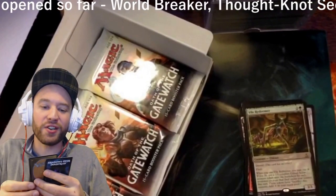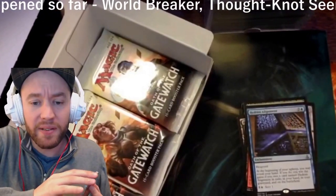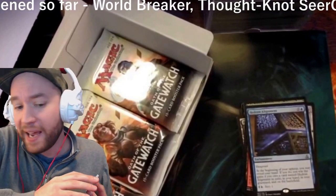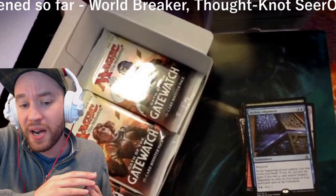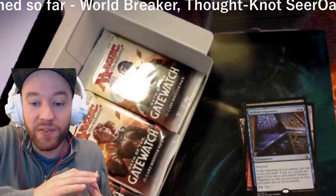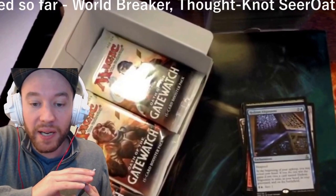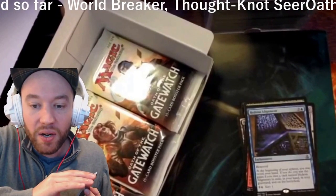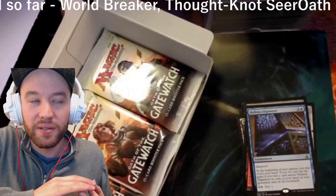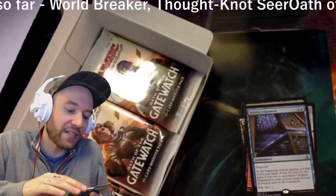Kissing it in the front didn't help either — it's a Hedron Alignment. Blue and two colorless enchantment with built-in hexproof. Pay a blue and a generic: scry one. At the beginning of your upkeep, you may reveal your hand; if you do, you win the game if you own a card named Hedron Alignment in exile, in your hand, in your graveyard, and on the battlefield. That's weird — that's just a weird card.